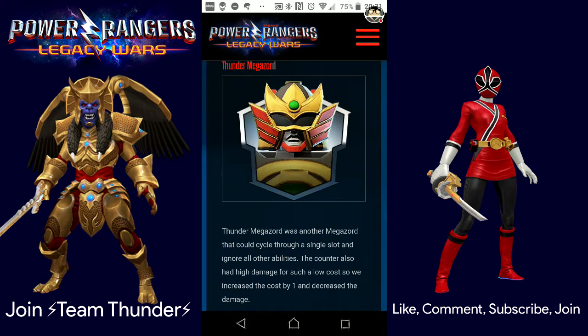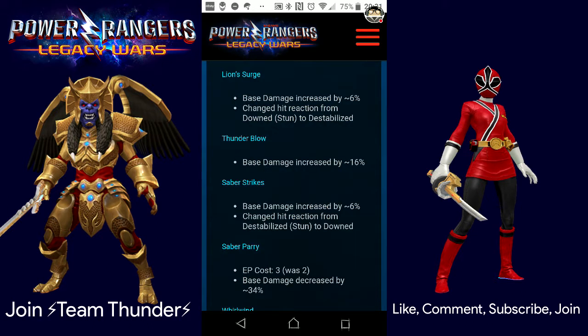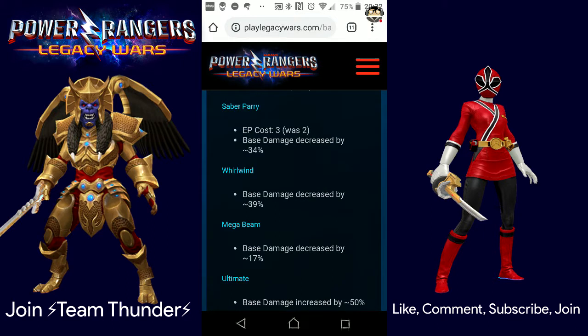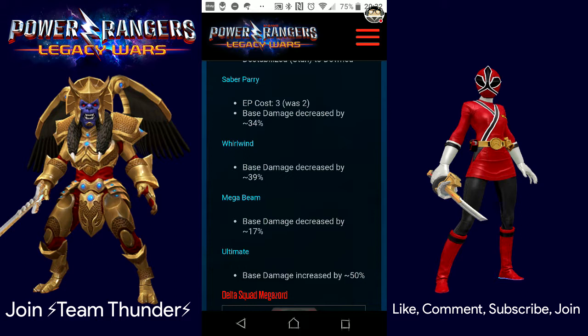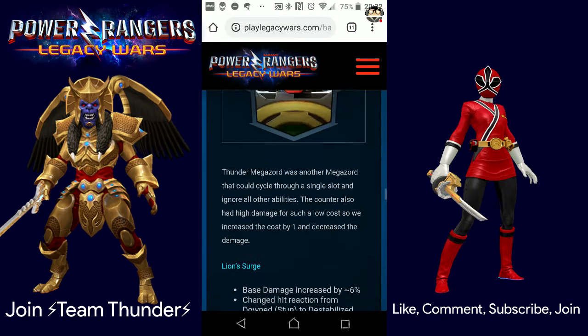Thunder Megazord was another Megazord that could cycle through a single slot and ignore other abilities. The counter had high damage for low cost, so they increased the cost by 1 and decreased the damage. Lion Surge damage increased by 6%, hit reaction changed from downed/stunned to destabilized. Thunder Blow base damage increased by 16%. Saber Strikes base damage increased by 6%, hit reaction changed to downed. Saber Parry cost increased from 2 to 3, damage decreased by 34%. Whirlwind base damage decreased by 39%. Mega Beam decreased by 17%. Ultimate damage increased by 50%. He largely took hits this patch.